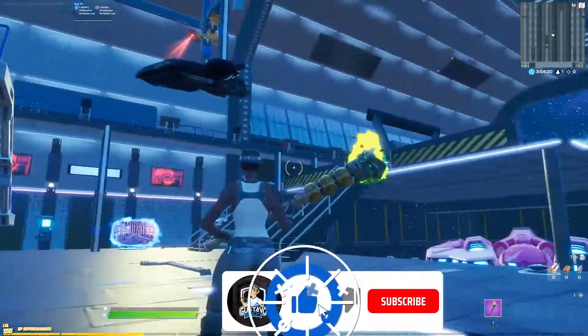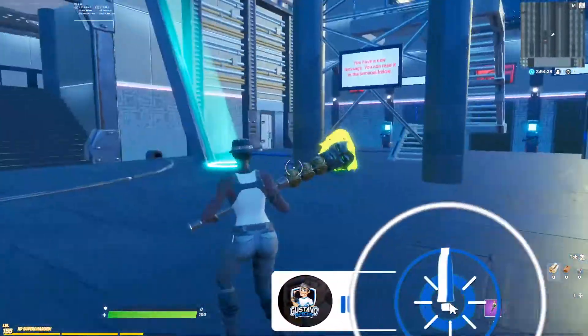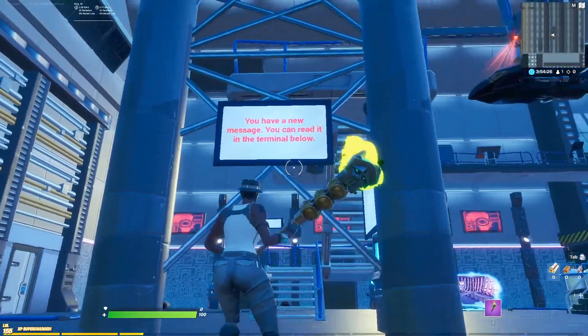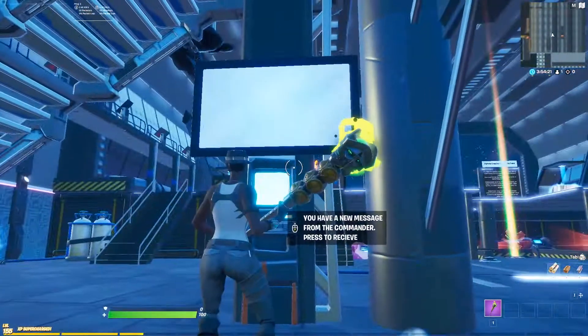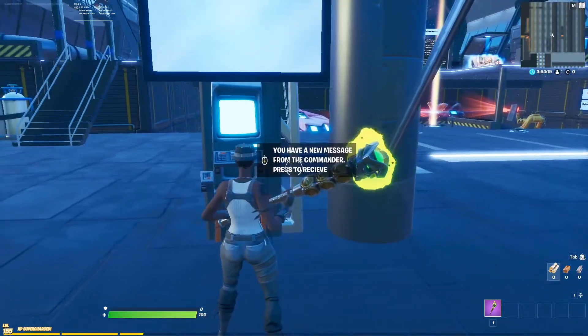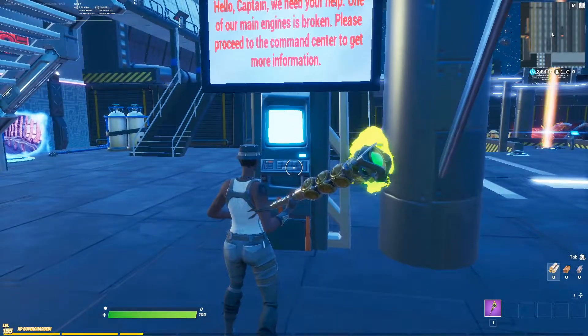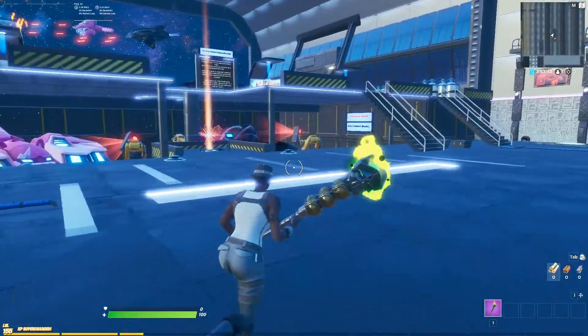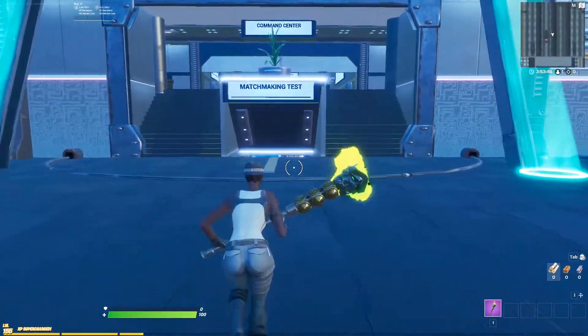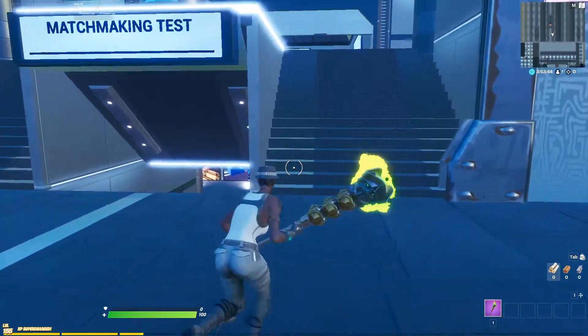Welcome back guys, we have a new creative hub created by Hushan. To start this creative hub challenge, we need to come right here and press to get a new message for the commander. Once you press, you will get a message explaining that one of our main engines is broken, so the first place we need to go is the command center.